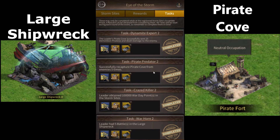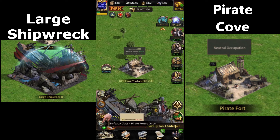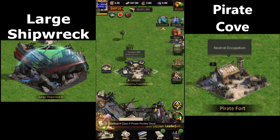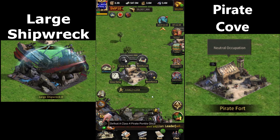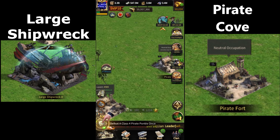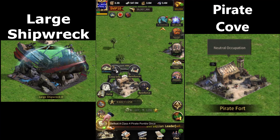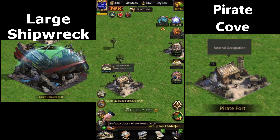Then there's Pirate Predator, which says successfully recapture a pirate cove from enemies five times. To do this, you need to capture forts that are occupied by other cities or that say neutral occupation. For example, one here is occupied by my own city so I can't recapture it. However, a neutral occupation counts toward that task, and if it's occupied by another city, capturing it also counts.